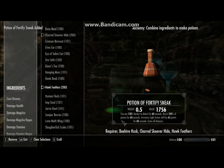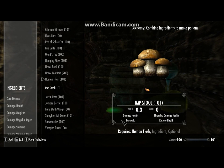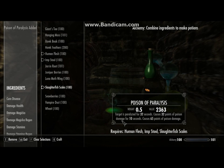Now we're at the Poisons. I use two Poisons as well. The first is Human Flesh, Imp's Duel and Slotterfish Scales. It paralyzes the target and gives a dual Poison Damage. It's okay — I use that sometimes.